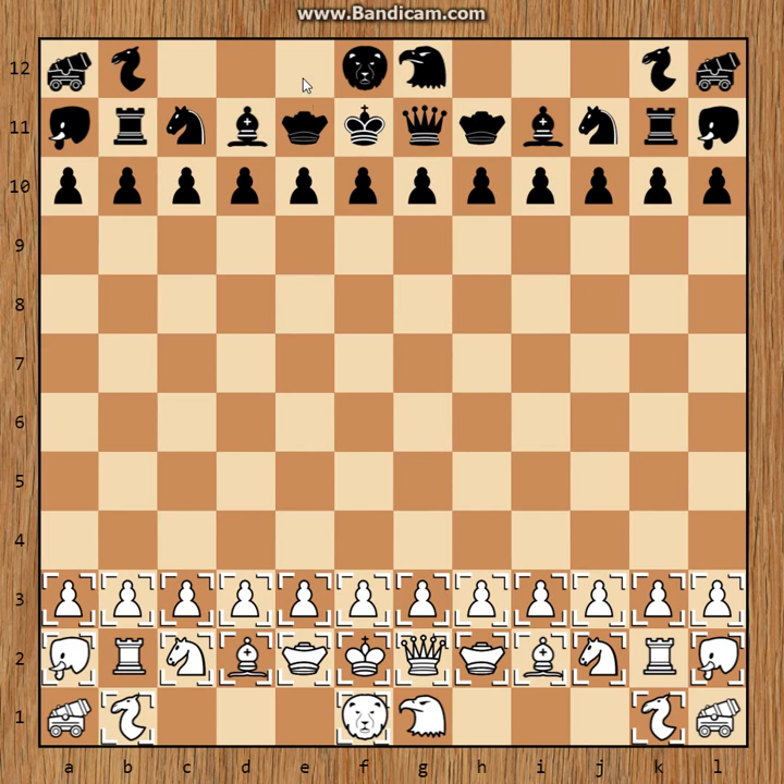Keep in mind that whatever positional weaknesses are inflicted on you are also inflicted on black, but since white has the initiative, black has a lot less to prove in the position. So it might be advantageous for black to choose a high king position in order to disrupt an aggressive player's assault.